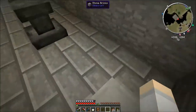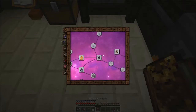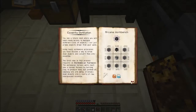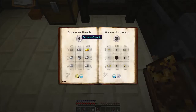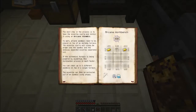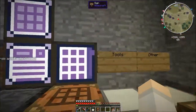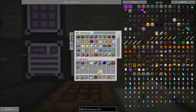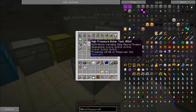Now let's get the rest of the things that we need. We're finally going to build ourselves an Arcane Alembic - that's what I want. I need a bucket, iron, gold and a viz filter. The viz filter is gold and silverwood. So let's get a load of gold and some iron, and I'm sure I have a load of buckets - I do.